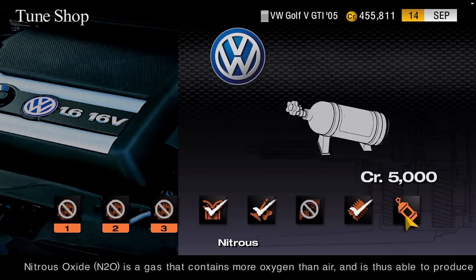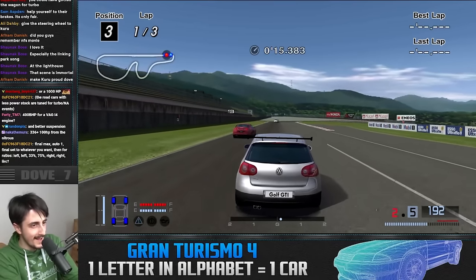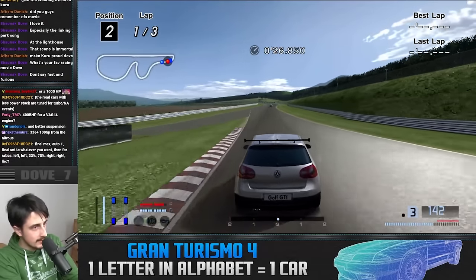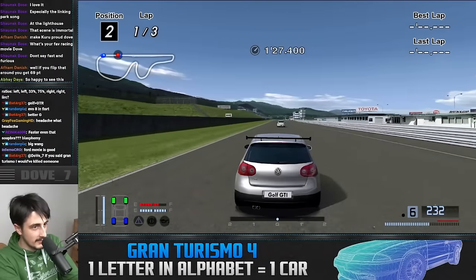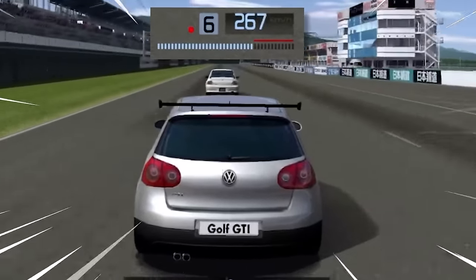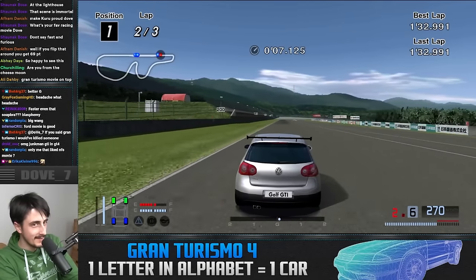I was told the AI has about 400 horsepower, so I went close to 350. Our Golf is definitely quick now. That Evo is gonna give me quite a headache. Oh God, I see why Kuro adores this thing. Look at the speed — God Almighty. This is quite literally the Junkman Golf now.